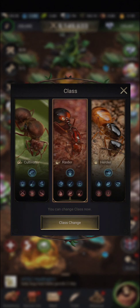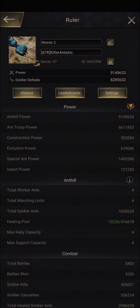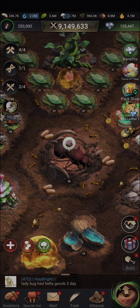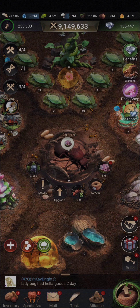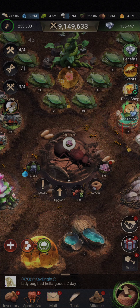You are able to change class every 3 days — that means each class change has a 72-hour timer. Right now it is in the middle of the day on special end day, meaning it is Thursday at 14 hours 45 minutes. This is the best time in my opinion to change class from cultivator to raider, in order to be able to change back to cultivator for gathering day.